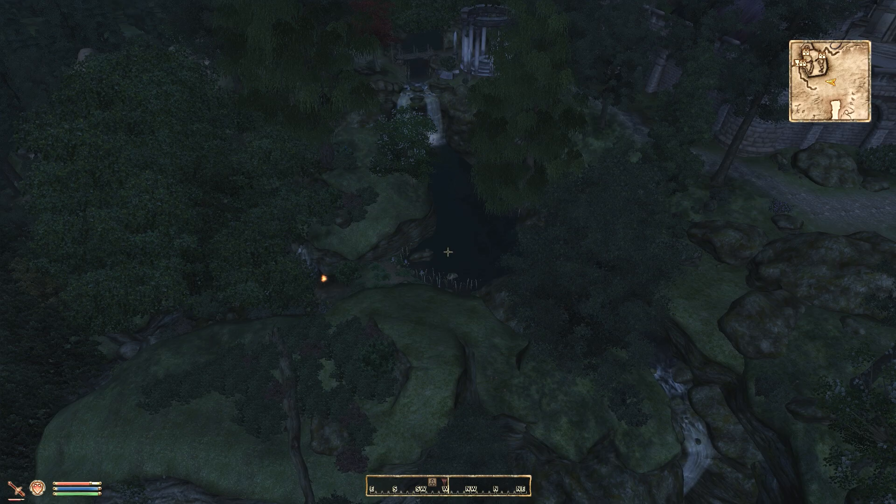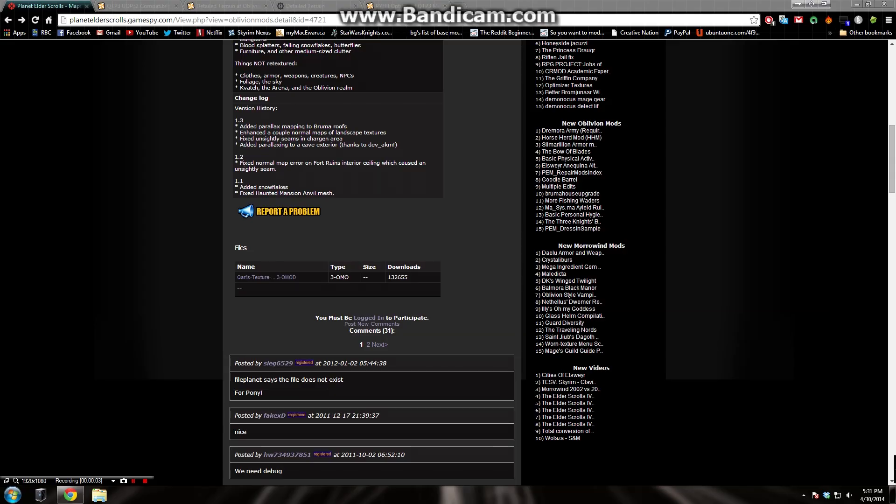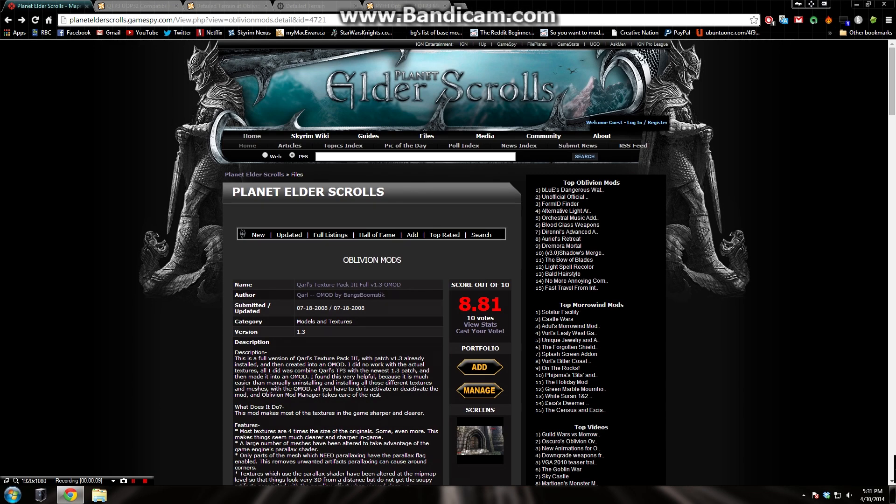Now for the installation. The installation of this is very simple actually. I'm going to be looking at the OMOD complete version. This is the Quarls Texture Pack Full 1.3 OMOD. There are tons of different versions of this online — there's the full version, there's the redimized version which is the reduced and optimized, and if you're not going to be using the OMOD version I would recommend getting the redimized version. I'll try and put a link in the description for that as well. There's also an optimized version, and if you're using a non-OMOD packaged version I would recommend getting that as well.